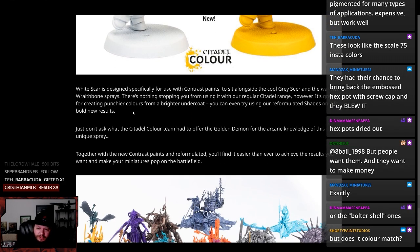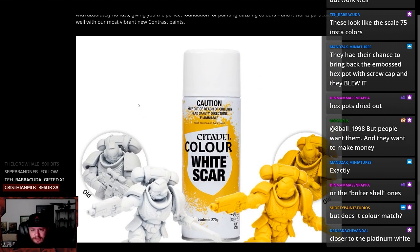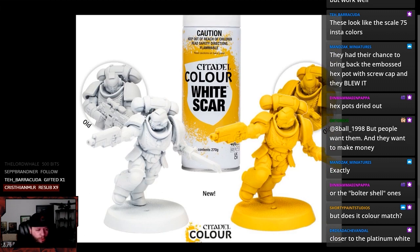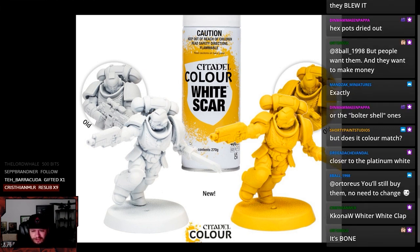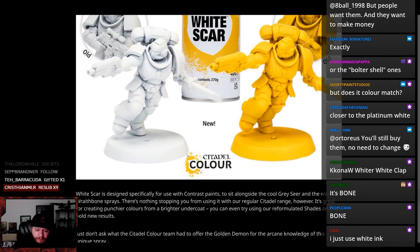White Scar is designed specifically for use with contrast paints. It sits alongside the cool Gray Sear and warmer Wraithbone sprays. I tend to prime in like a bone color — and this isn't an American Psycho meme, like actually the color is called bone. And then to do a little bit of a zenithal thing sometimes, but honestly usually not, because most of the paint I put on models is hella fucking thick. Probably too thick, actually.